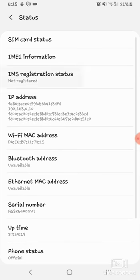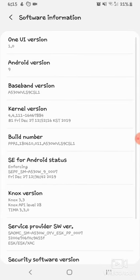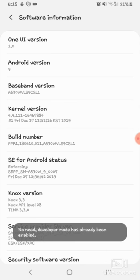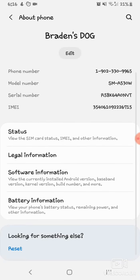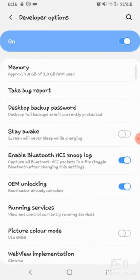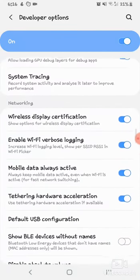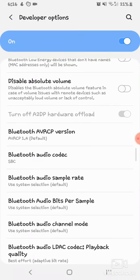Find Software Information, then Build Number. Just keep tapping Build Number - look, it says developer mode has already been enabled. Just keep clicking that until it enables, then you'll see Developer Options at the very bottom. Scroll through there - just look up some YouTube tutorials because my unknown sources is off.